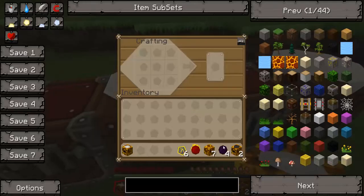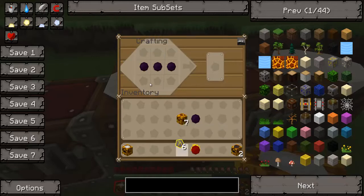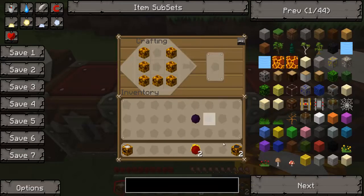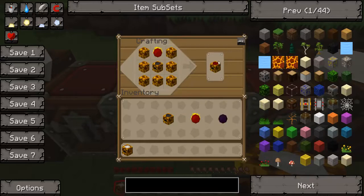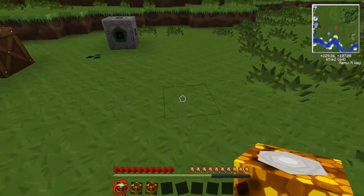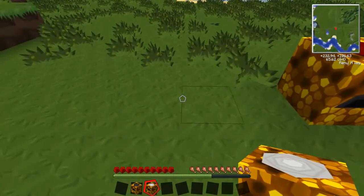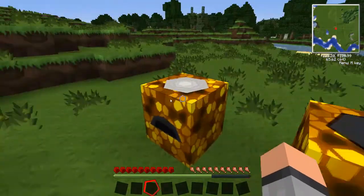For the Mark 3 you do basically the same thing except you use a Mark 2 Collector and a piece of Red Matter. Red Matter is crafted three across and then Aeternalis Fuel on top and bottom. Then glowstone around it, the collector in the middle, and Red Matter on top. The tops change colors depending on the tier so you can see which is which.